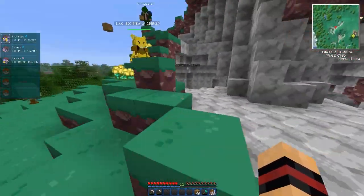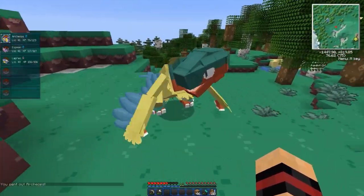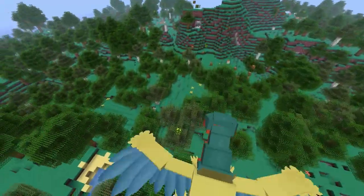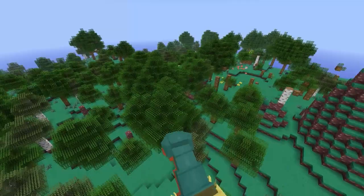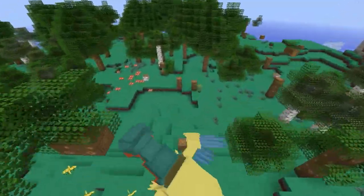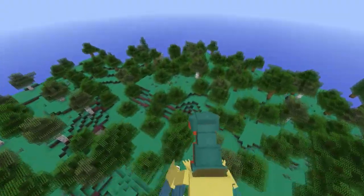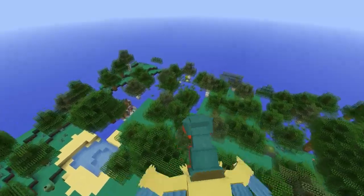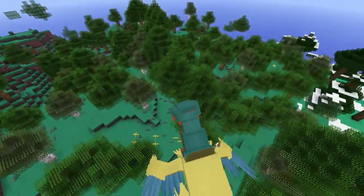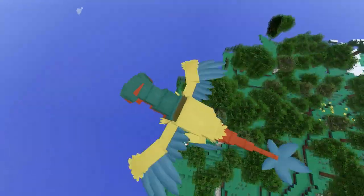You should go do the lottery or go to Vegas or something — that's ridiculous! He's wasted all his luck now, there's no point in going anymore. Shinies are one in eight thousand — eight thousand one hundred and ninety-two or something like that. Look at the super specifics!